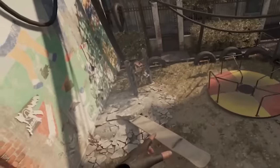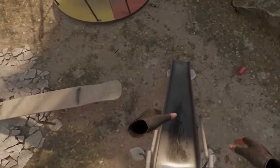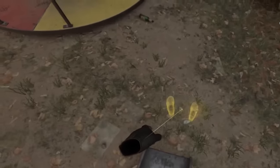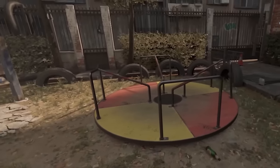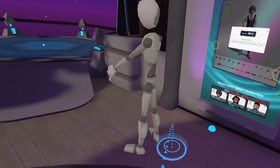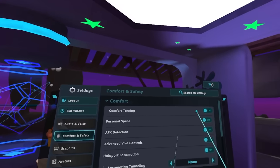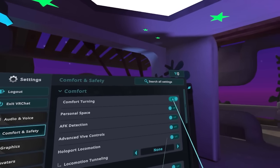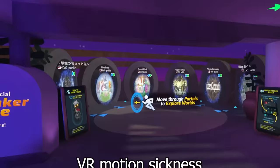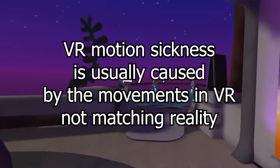In games like Half-Life: Alyx, you can see this best — you point where you want to go and you're there. VRChat can work in the same way, but in order to have other people see where you're going, your character will walk there first, then you will teleport inside that character at the location. There's also comfort turning, which depending on if it's on or off will allow you to turn smoothly or snap into different directions. This can also help with motion sickness, as motion sickness in VR is usually due to the movement you're seeing not matching up with what your body feels.